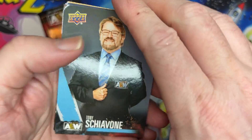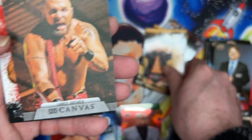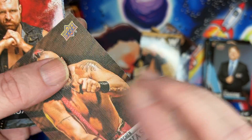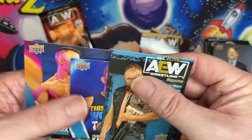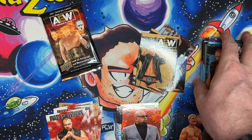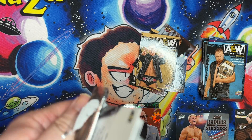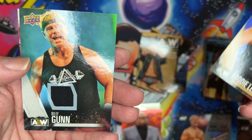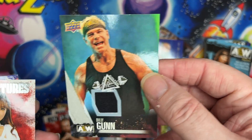We're gonna get some inserts soon, down two packs here. Should be one more canvas in here — got two, got Sammy. Oh, there is the canvas and it is the Murder Hawk! Awesome, number 17 — I have not pulled him. Mocks showing up twice in the pack, base card. Brodie Lee is the gold, and there we go — Billy Gun relic! That is cool.